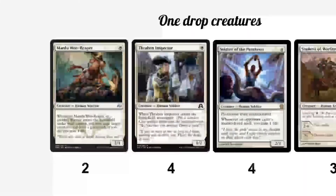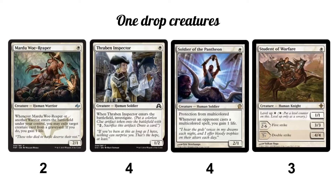We have a whole bunch of one-drop humans: two Mardu Woe-Reaper — probably the weakest, though he's pretty aggressive. Four Raven Inspector to help cash in a clue and get some value. Four Soldier of the Pantheon — good and aggressive with more abilities; protection from multicolored is often important, so he can't be Abrupt Decayed or Maelstrom Pulsed, and he swings by Voice of Resurgence. Student of Warfare rounds things out — I only run three because you don't want too many mana sinks.